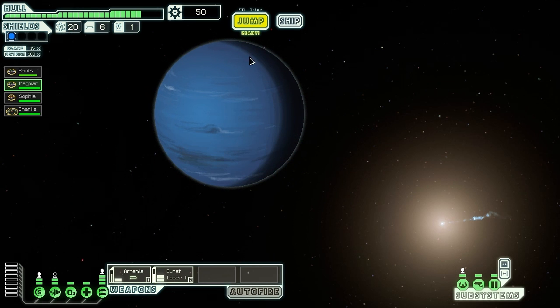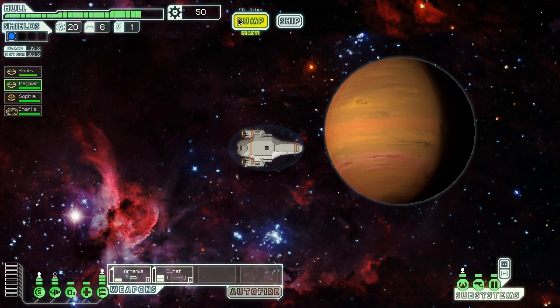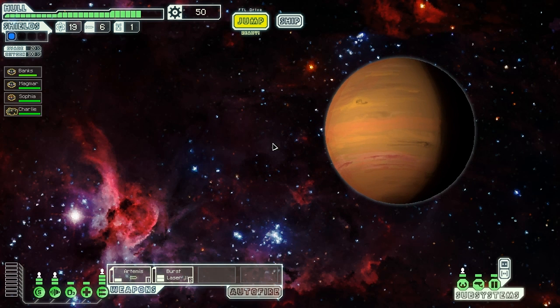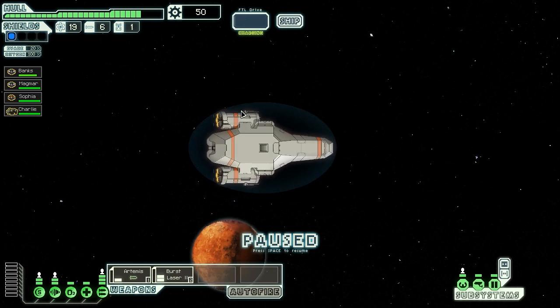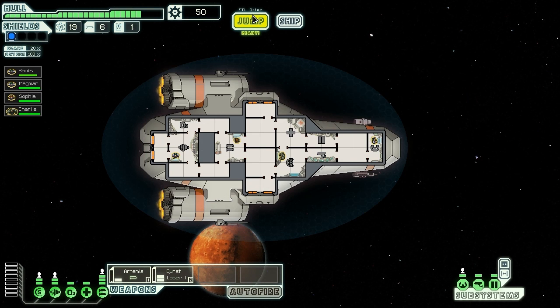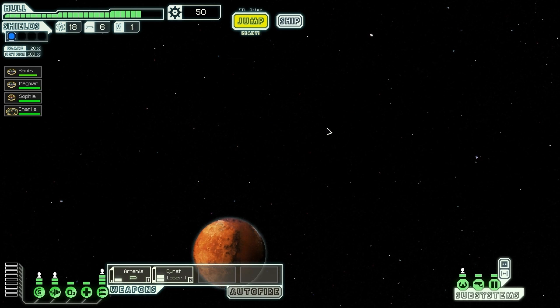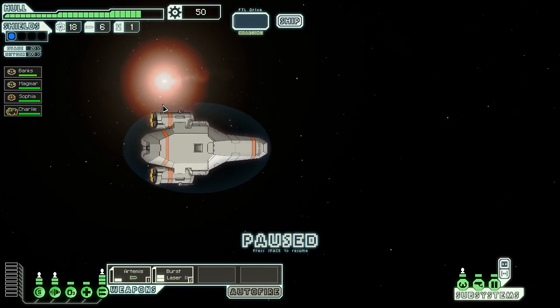We need to hurry because the Rebels are catching up — you can see this red line showing the Rebels. Down here there's a chance you'll spot a Rebel ship and there's definitely going to be one. It's really unwise to engage them at this stage because they have two shields. One-shield enemies are most preferable — I'm just going to explore around here.